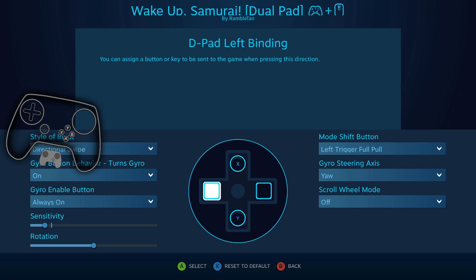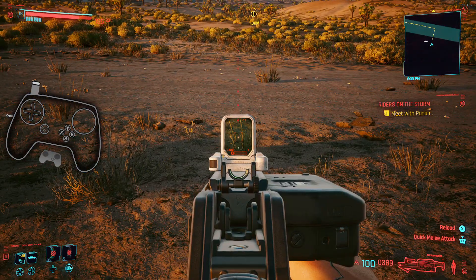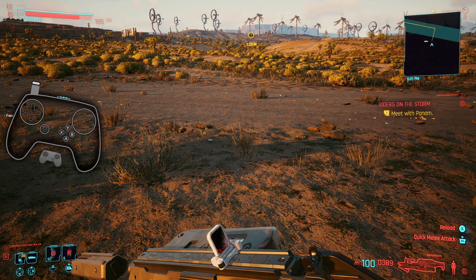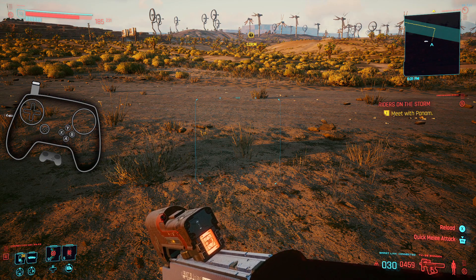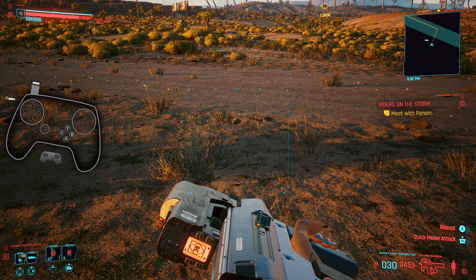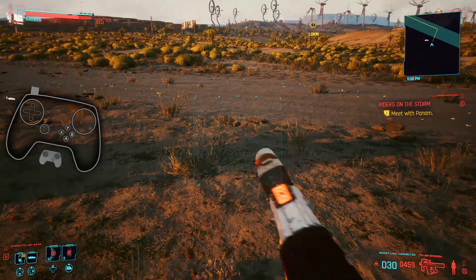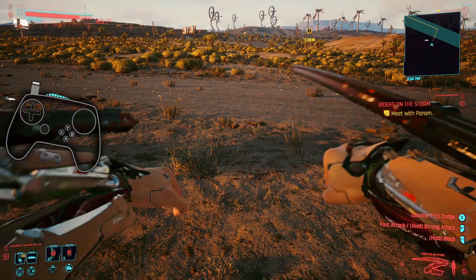Left trigger full pull: you have up as X, down as Y, and gyro is always on. It's laid out in the opposite of the face buttons, and the reason I did that is for stealth. So when you're coming up behind somebody, you full pull, jerk up to grab them, and then down to do a non-lethal, which right now is Y — which is switching the weapon. That does require a little more discipline with gyro; just make sure you let go of that full pull so you don't accidentally keep firing X or Y.